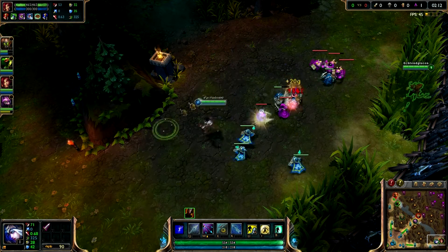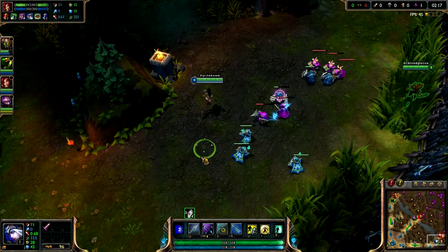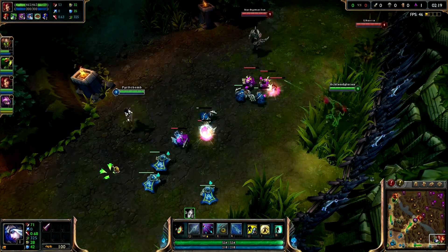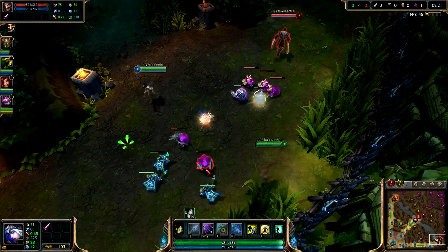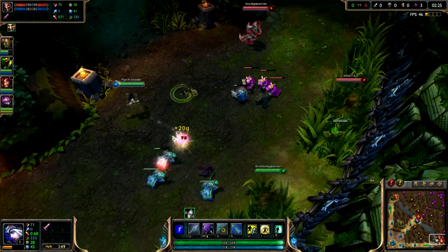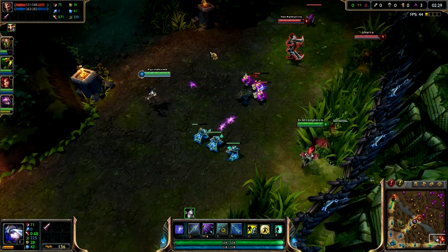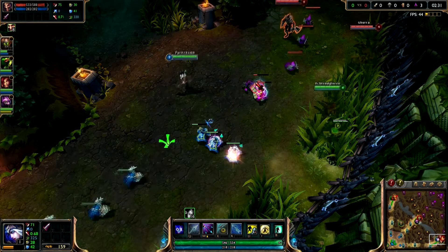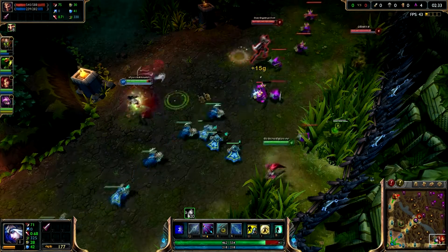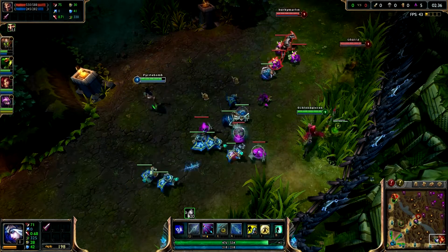A tip for any laner is to try and get level 2 as fast as you can. If you can get there before the enemy you have a spell advantage and can do considerable damage, sometimes even managing a kill. This creates a lot of pressure and allows you to more easily win your lane. Another advanced tip: if you don't have a minion to last hit, you can hit the enemy with an auto attack while they're trying to last hit your minions — they won't be able to react as they want the gold, so it's free damage for you.